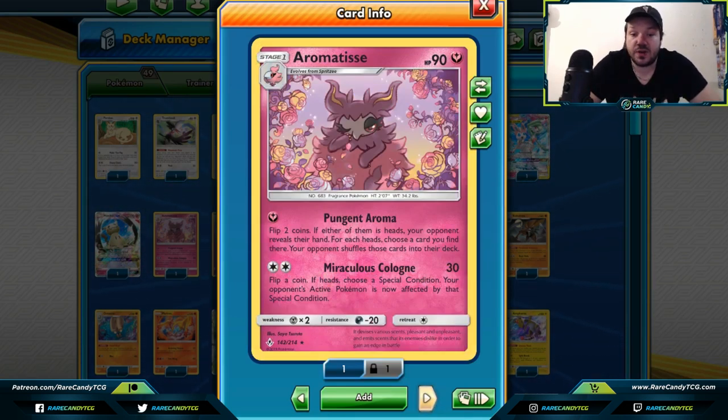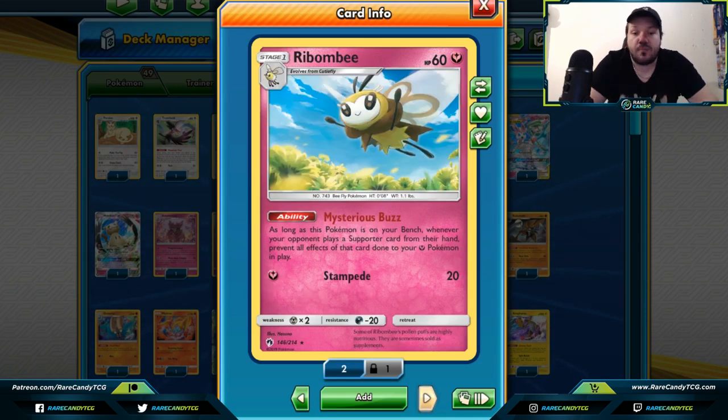Aromatisse — flip two coins; for each heads, your opponent reveals their hand and you choose a card you find there and they shuffle it into their deck. Whether they've purposely built up their hand or you're trying to use Pungent Aroma every single turn and layering it with other cards such as Mars, Pungent Aroma would be a great way to set your opponent's hand back and put them in a desert of drawing dead. Aromatisse could be a really cool card for a control deck.